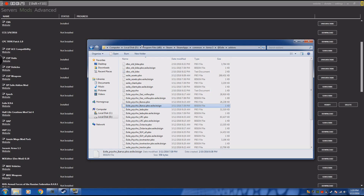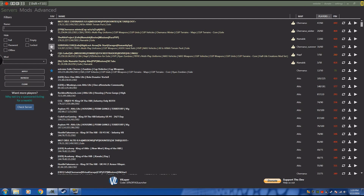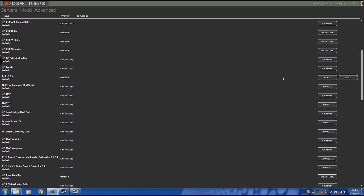If that has happened to you, the simple thing to do is when you go into your Arma 3 launcher — and we hope that you're using this Arma 3 launcher, because I'm pretty sure it's the only one we can find — you've got your service mods in advance, go to your mods, find your Exile one you have installed, and simply hit verify.